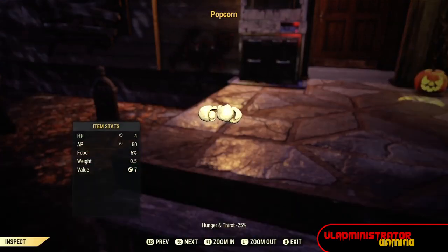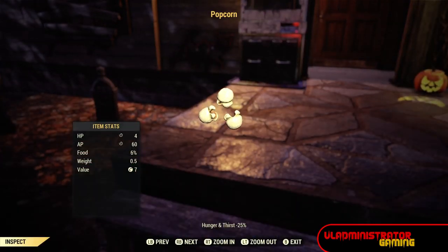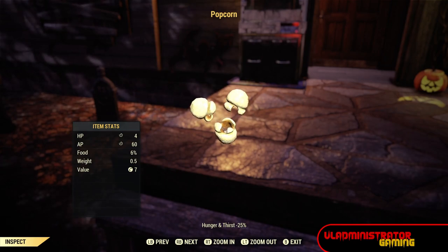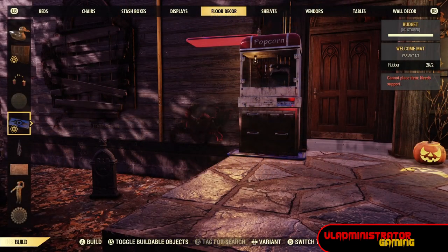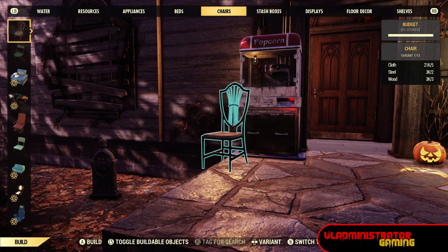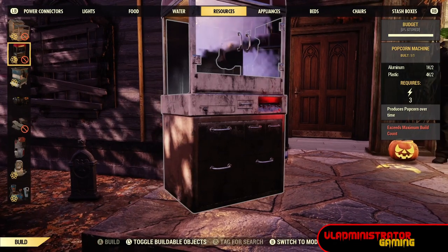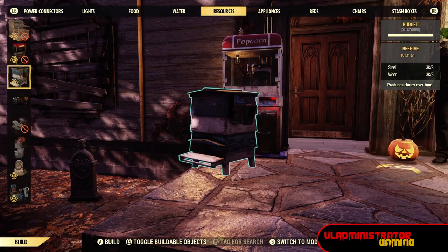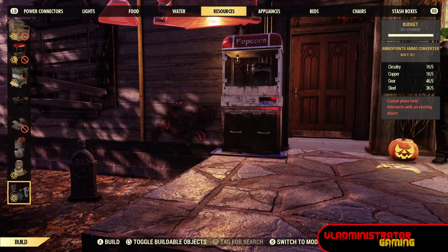Hey everybody, I was finally able to place the popcorn machine after rebooting my game client today on Xbox. It gives you a nice buff of HP and AP regeneration. You can find this in your camp build menu under the resources. I had to restart my game client completely and then it was showing up in the resources tab of my build menu.